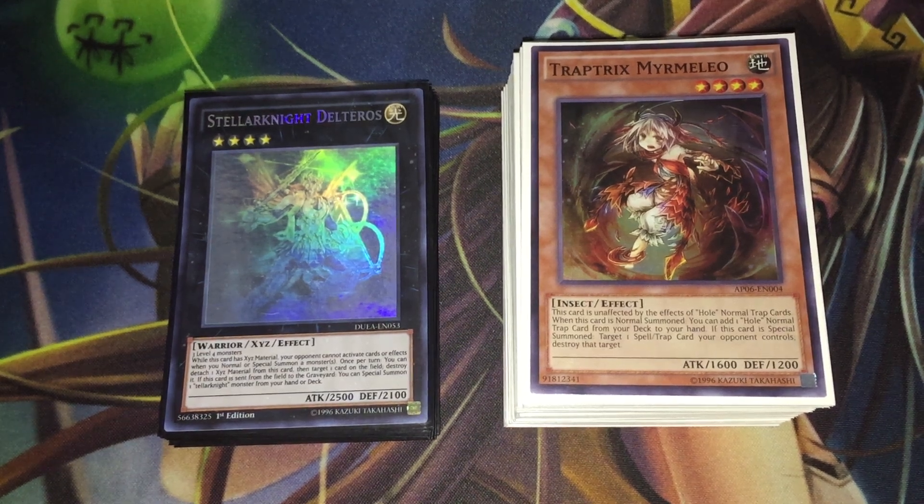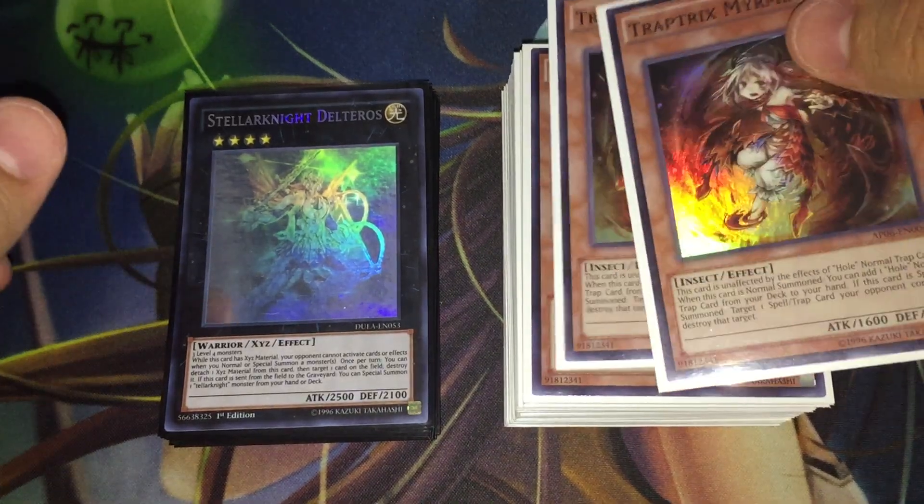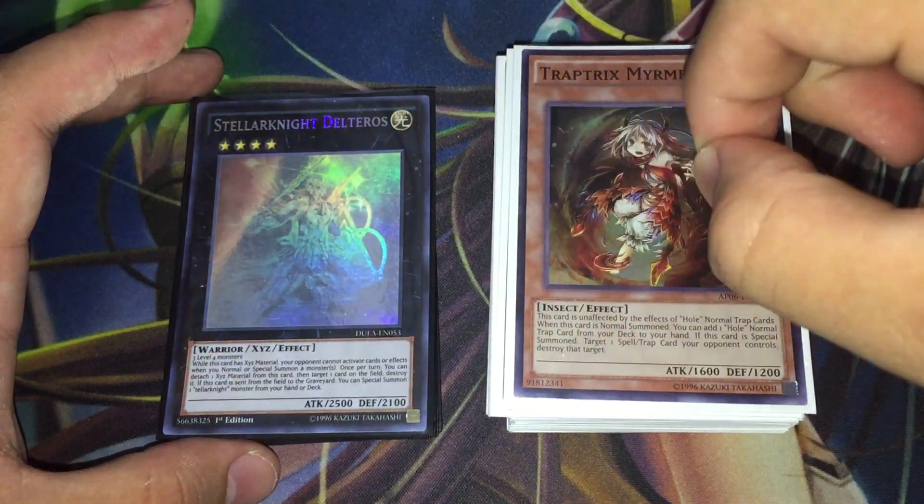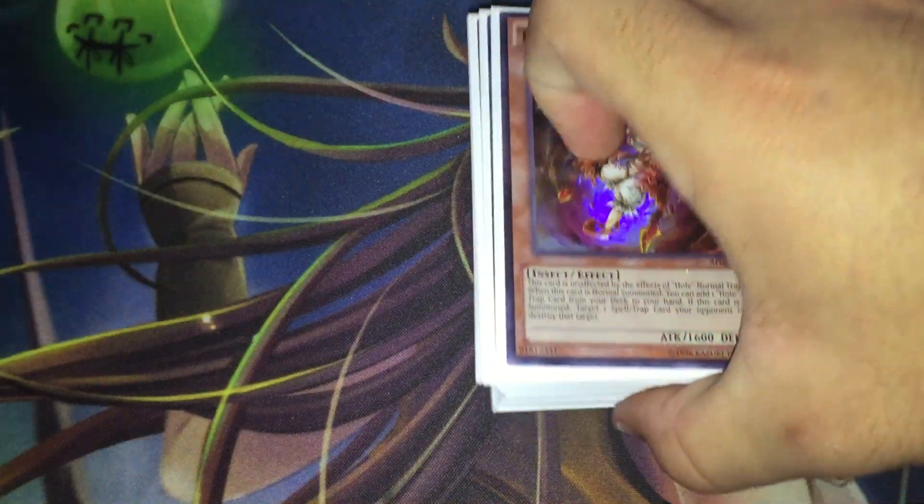What is up guys, this is Qrem from the Trinity of Lift, and today I'm bringing you my Trapstrix Star Seraph deck for the November 2015 ban list. With Pendulum decks set to dominate the scene, along with Kozmo, I wanted to make an anti-meta deck — get some level 4 anti-meta engines, throw them together, and make a deck. I'm pretty happy with how this list turned out, and I think it does a solid job disrupting Pendulum decks.